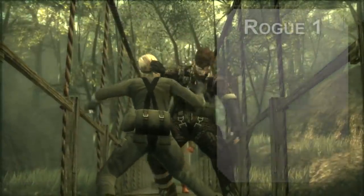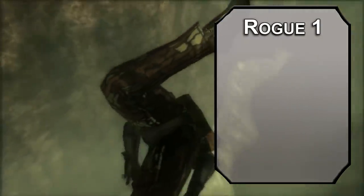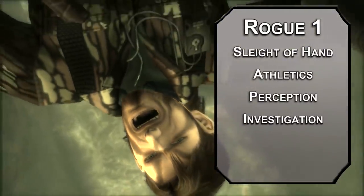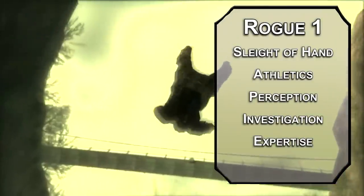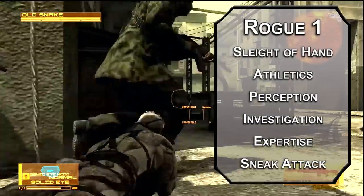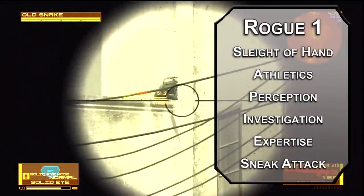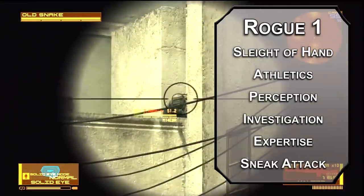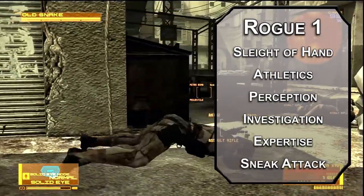Kick things off as a Rogue — October is apparently national rogue month after all. You can grab four skills from the rogue list: Sleight of Hand, Athletics, Perception, and Investigation are all useful for infiltration. Get expertise in two skills; I'm going to recommend Stealth and Deception. Deception will help you mitigate the low charisma score, and stealth will help you get that sneak attack advantage from hiding. Sneak Attack is something rogues get — it's a special d6 you get to add to the damage die of attacks if you have advantage on them.